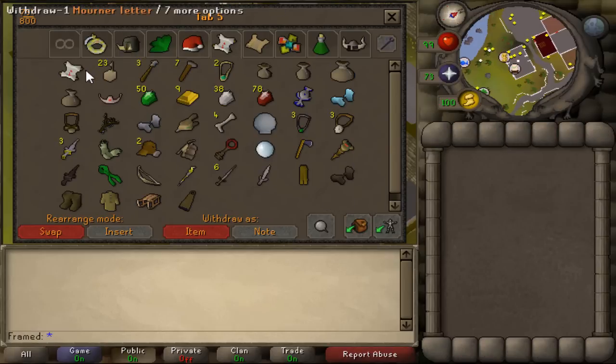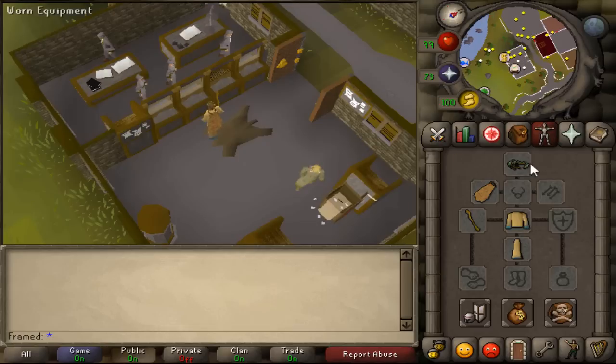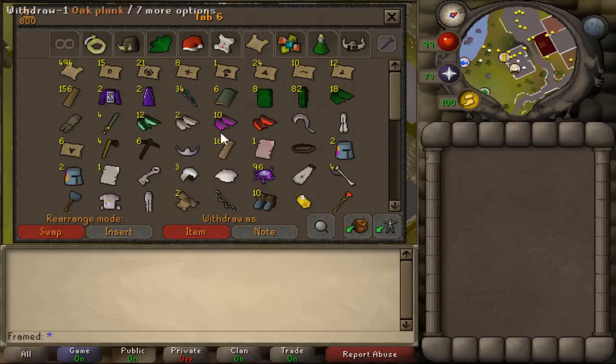There are just quest items, which I should be dumping all in one tab but I don't. This is the clue scroll tab, which I don't even do clue scrolls that much anymore. I don't know why these are in there — I bought them from like day one of GE release and never really touched them. I think I bought them for 5k each. Let's see what one of them is worth. Okay, solid 3k profit right there.